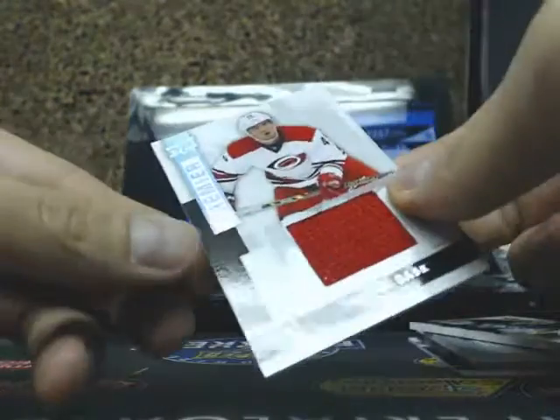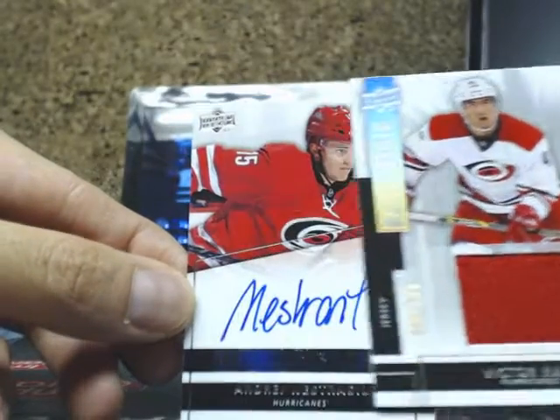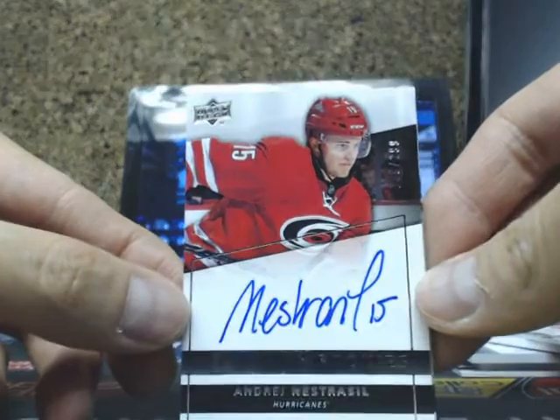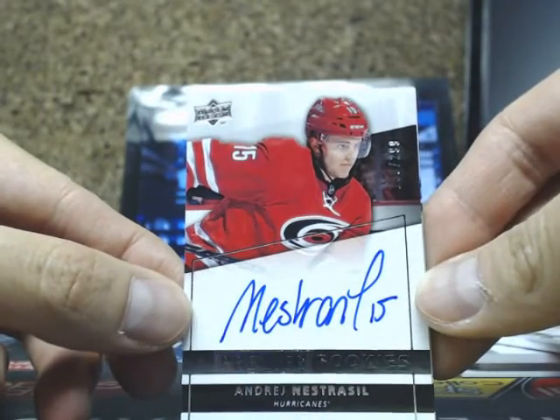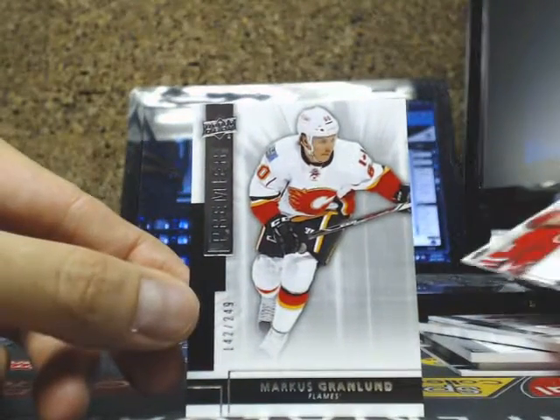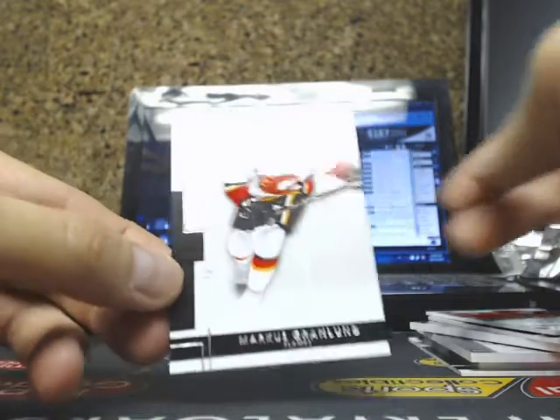And we have a Premier Jersey of Victor Rask, 125. And we got Andre Nastrasil and Marcus Granlin out of 249. Not a bad 10 there.